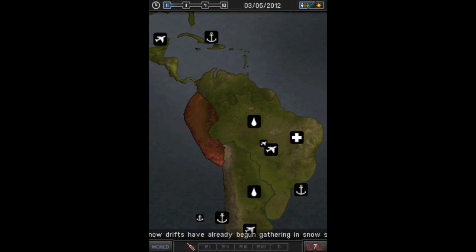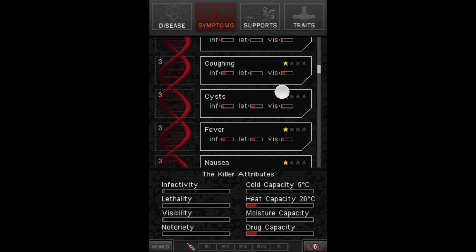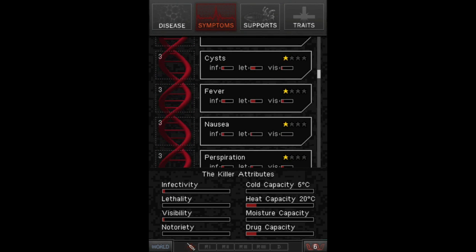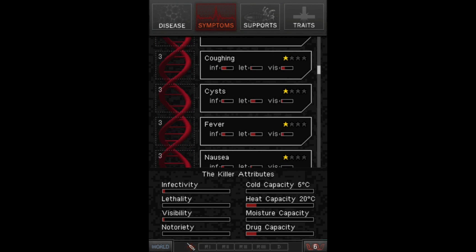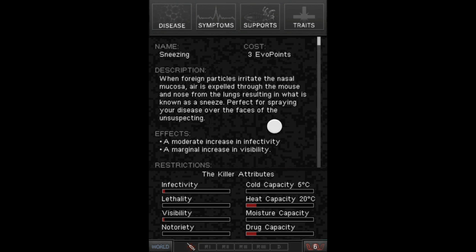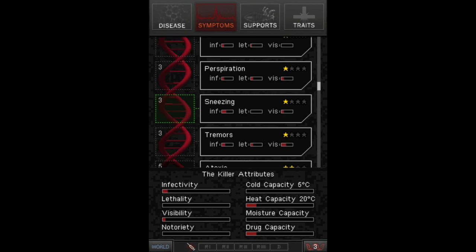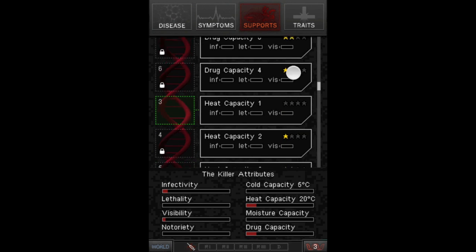I'm going to buy another symptom — bloating. That has now unlocked all the options that were locked before, because I had a sequence of two and now I have enough to get more symptoms. I'm going to give my disease some sneezing, so now people are going to start sneezing and spreading these germs around. I'll go back to this menu and start the game.